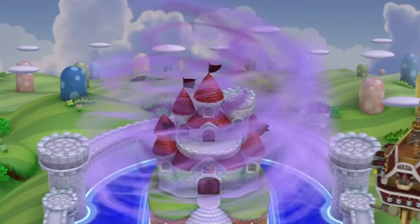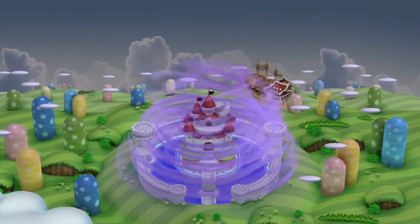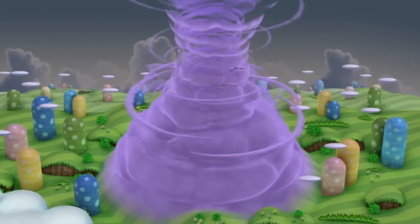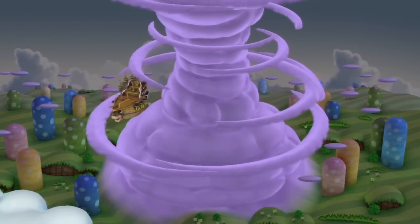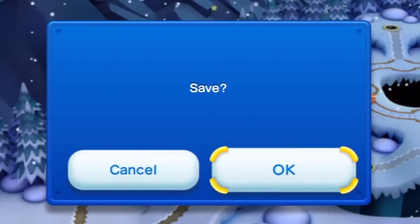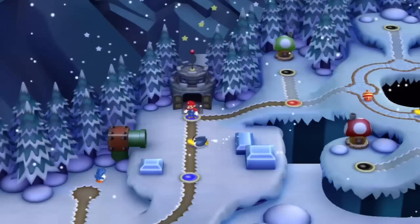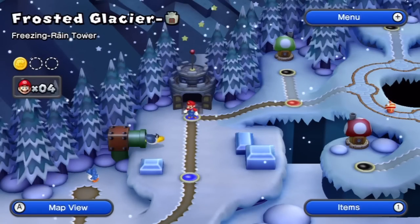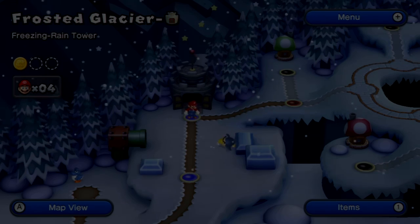And looks like that will have to do it for this part. Wait — we got a little cutscene here. What's going on? I heard Peach's scream there. Yeah, we'll save — definitely. Alright, we'll head on to the next part, the next level.